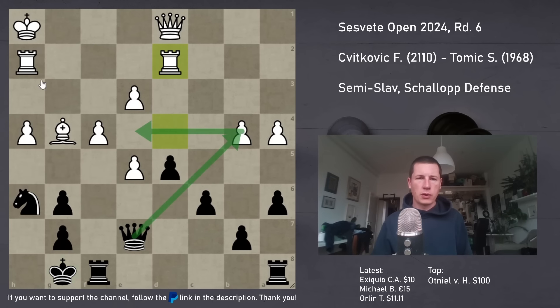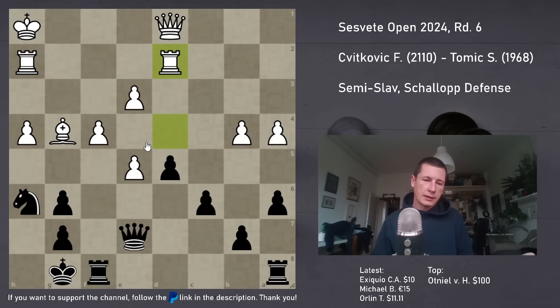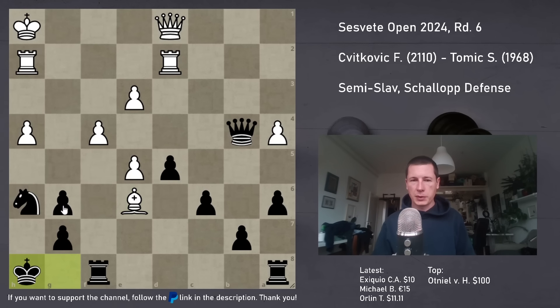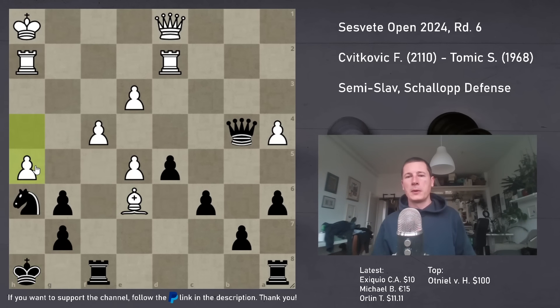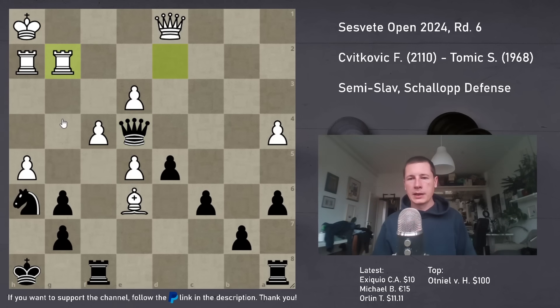Why not? I have Qxb4, Qe4, one of the rooks is going to be pinned. I saw the critical line - try to calculate this out, it's extremely complex. Qxb4, Be6 check. You can go Kh8 or Kh7 - Kh8 seemed safer to me, and h5 of course. Now Qe4 is forced and he blocks with the rook. What would you do here? If I told you this was black to play and win, could you find the win for black?